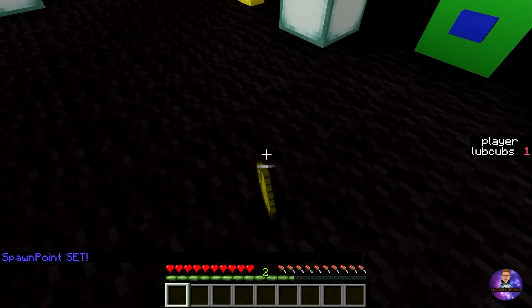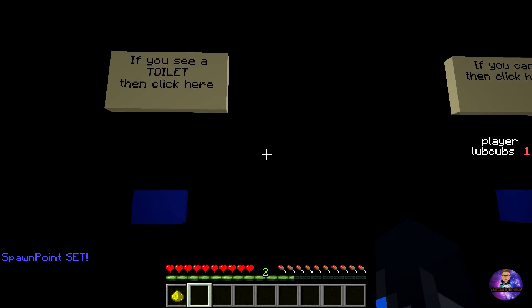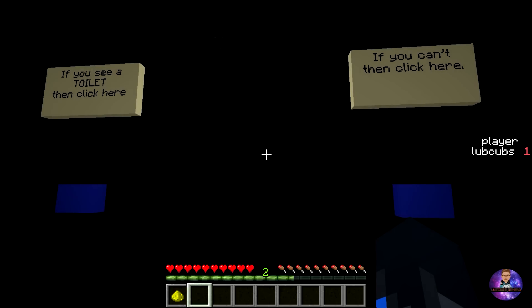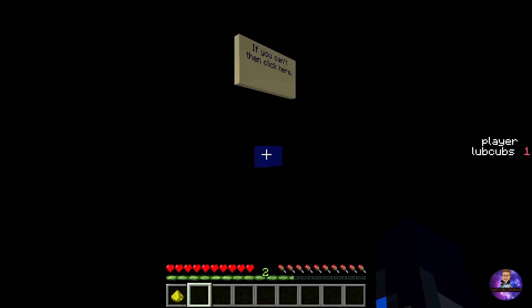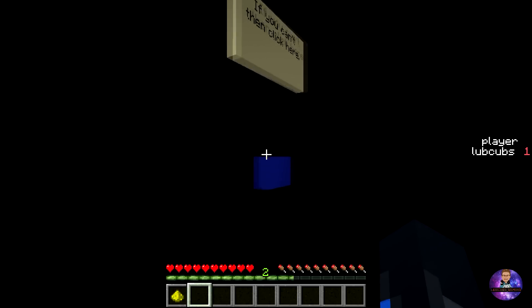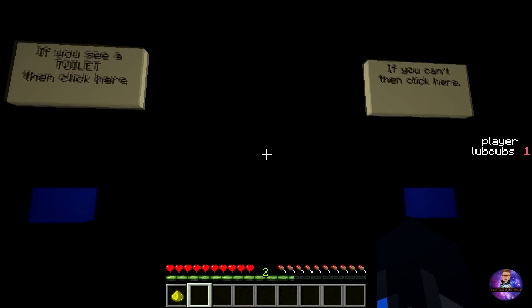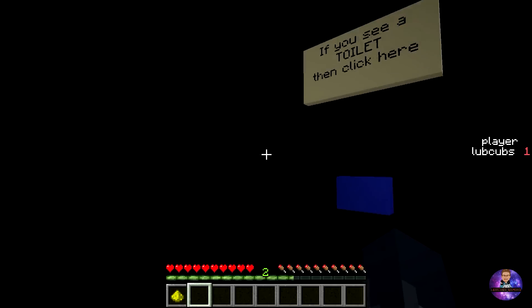I got my player 1 spawn point — I throw that down and it sets my spawn. If you can see a toilet, click here; if you can't, click here. This map includes a custom texture pack. It will come pre-installed in the map, at least it should. All you have to do is load the map up and it works. If it doesn't, you click here or visit the Minecraft Maps page where I'll leave a download link. You can download the resource pack and add it to your resource pack folders — there are plenty of YouTube videos on how to do that, it only takes about two minutes.